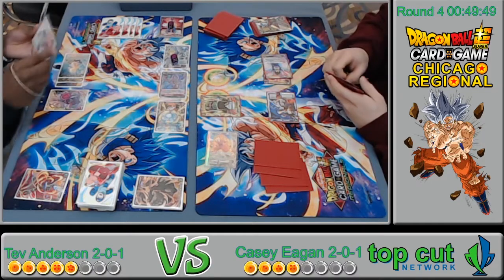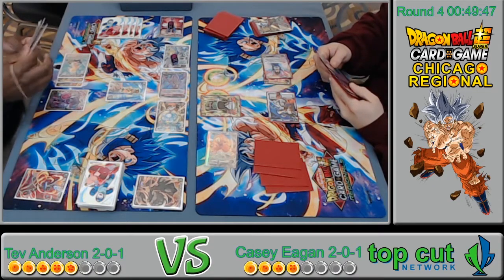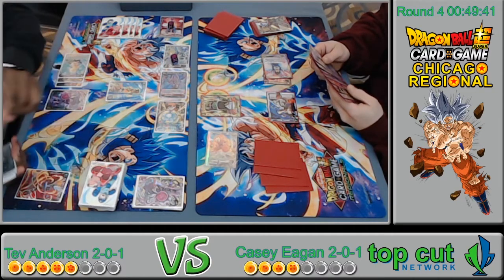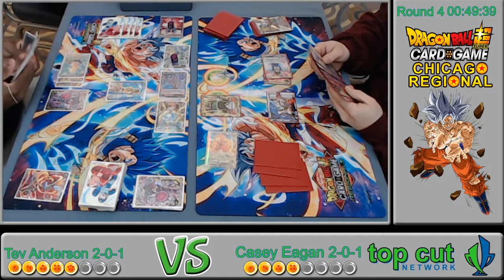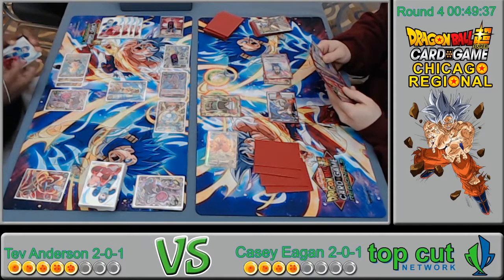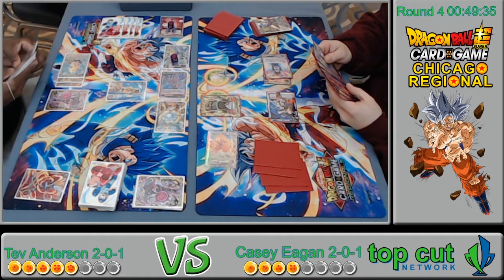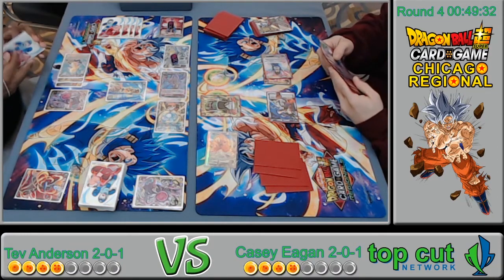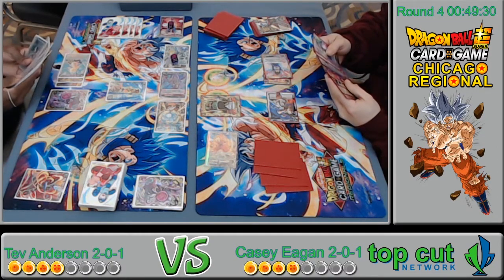Super combo — he wants to make sure the double strike goes through, which is understandable. He's either going to empty his hand or take two life and go to two. Going to two life is very scary against any red deck, because now Beerus is at four life and will awaken.